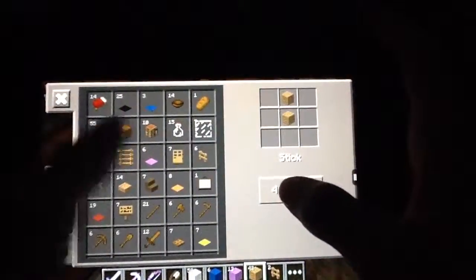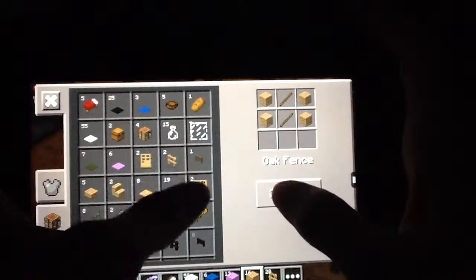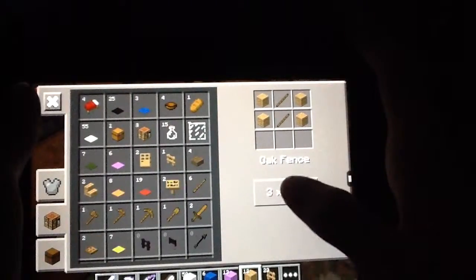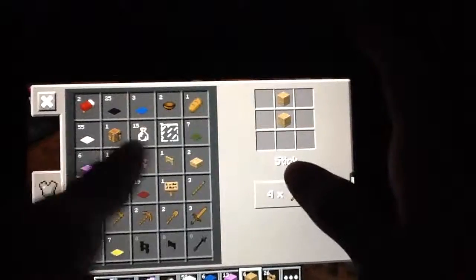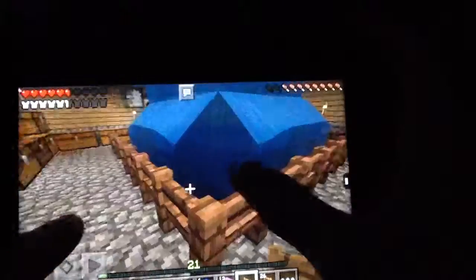We got a bunch of wood — we're going to build some of this. What am I building now? Building my fences. We're also going to build us a fence gate — you'll see why in a minute. Actually, we're going to build two, two for fun.